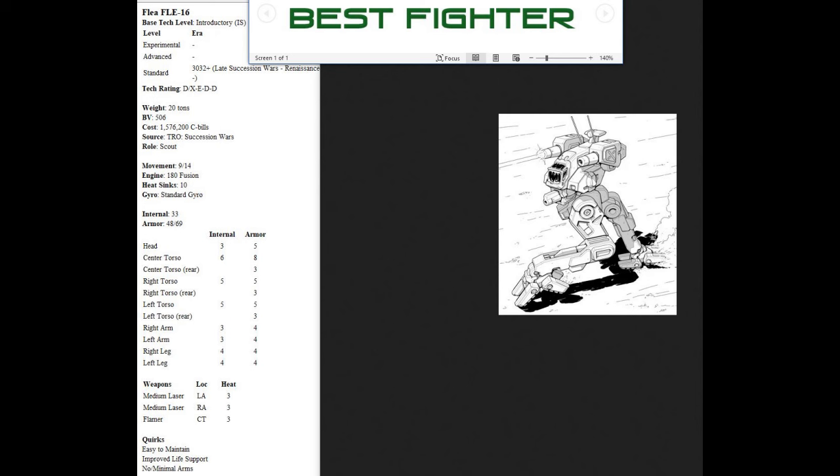The Flea 16 has a standard fusion engine, which adds a bit to its resiliency, although I'd much prefer an XL engine with better armor. The weapons are pretty good for a 20-tonner — two medium lasers and a flamer. Flamers can be useful against infantry. But take a look at that armor diagram, particularly the legs: four armor on each leg. A regular Inner Sphere medium laser is going to go internal on those legs and potentially cause a critical hit; an Inner Sphere large laser is just going to take the leg off entirely. This mech does not have sufficient leg protection and is going to suffer in battle.